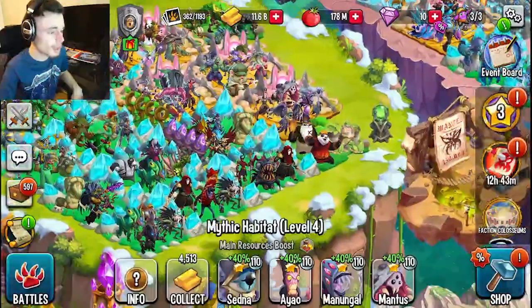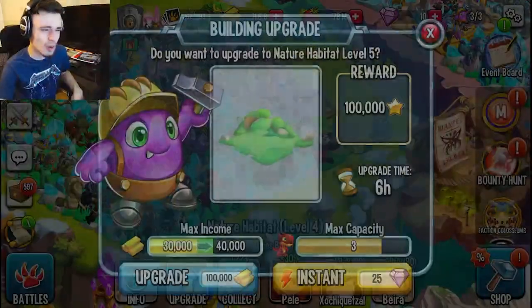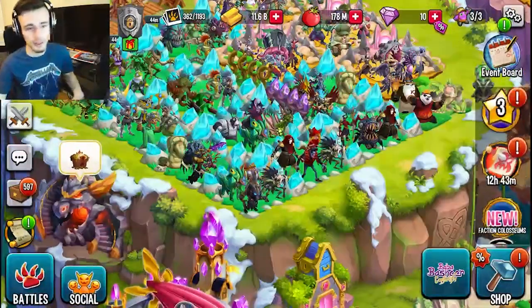You can get 50 maze coins from collecting gold, feeding your monsters, and collecting food. You might also want to click collect a few times to make sure you get all of the maze coins from the gold. If it doesn't pop up, it means you already got them.